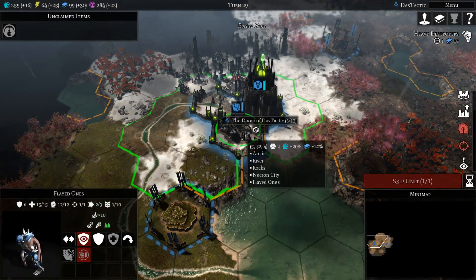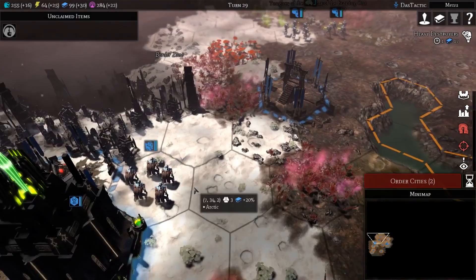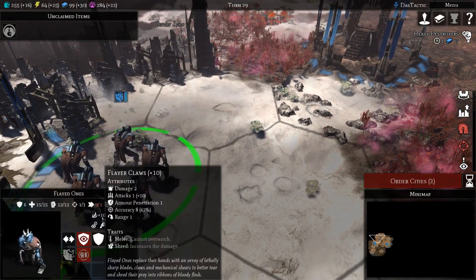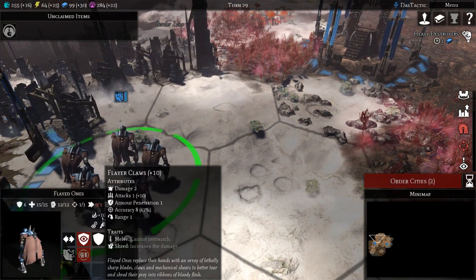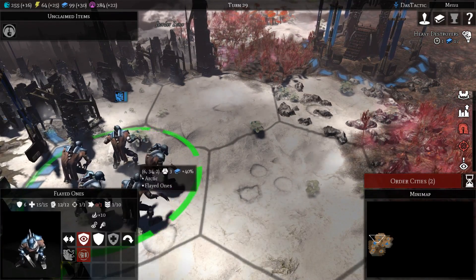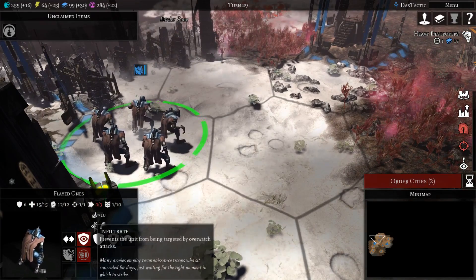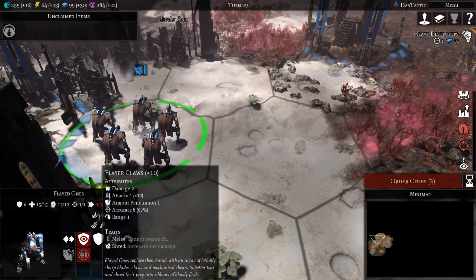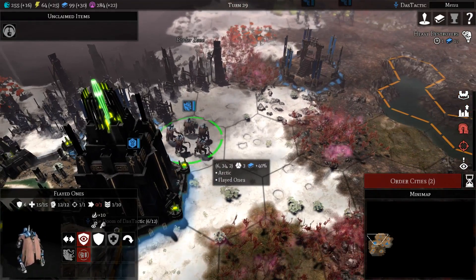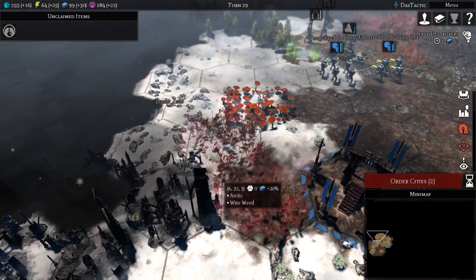We've got the Flayed Ones now. Let me get them out in the open and have a look. It's saying there's only five — I thought we had ten units. We have two damage but one attack times ten, but it's only showing five, which is surprising. They've got an ability to infiltrate like the Crud Hounds, just a melee attack — they shred, so they'll support the other units. Armour six, 15 hit points, very similar to the other group.